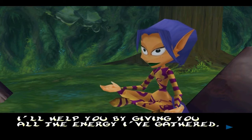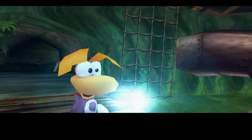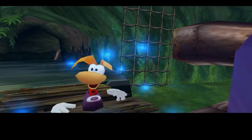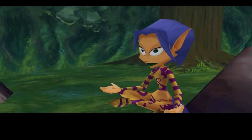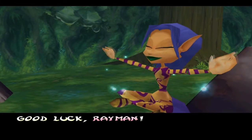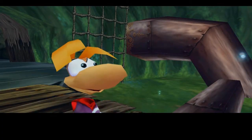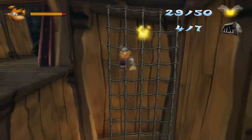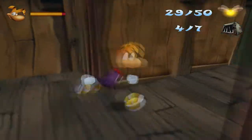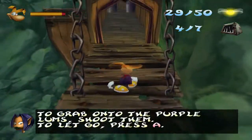Another silver lump, but this gives you a different power. Now you can grab onto the purple lumps. That's pretty much all it does really - it lets you grab onto the purple lumps. It doesn't increase the strength of your shots, it only makes your shot glue onto things. And then you press A to jump off, simple as that.